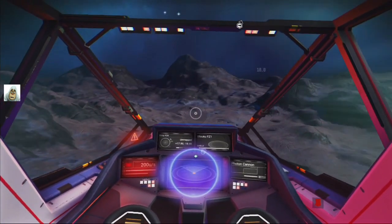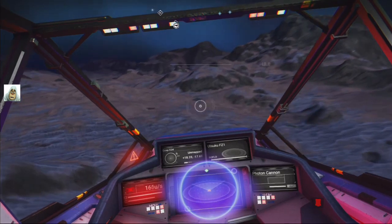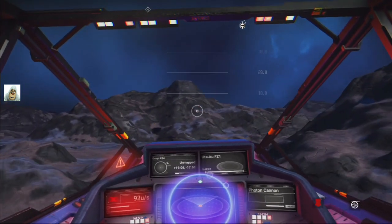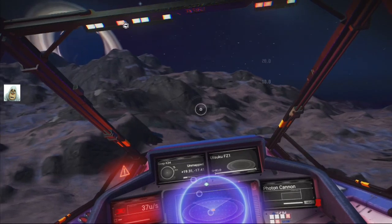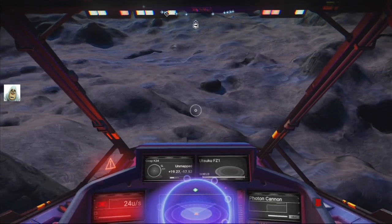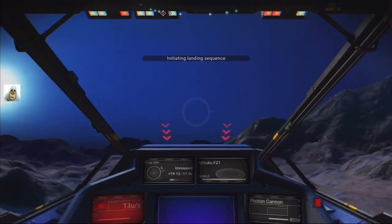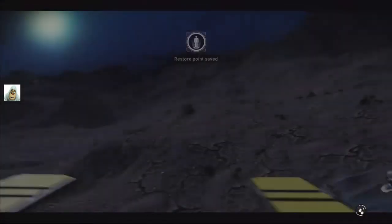Looks dead as a donut — or deader than a donut. Just a quick scan here. It's not picking anything — it's definitely abandoned. But there's not even a building. It was abandoned — where did they live? Nothing. So we're going to land here, just about here. And we're down, and we're out.